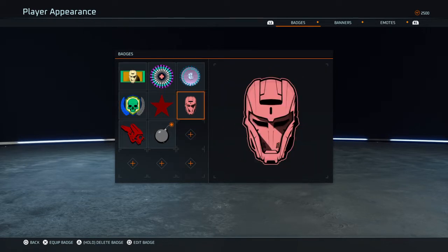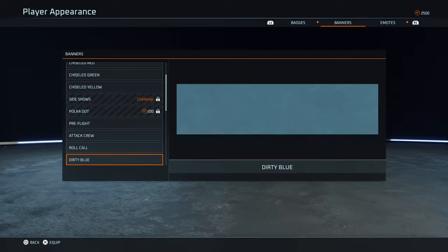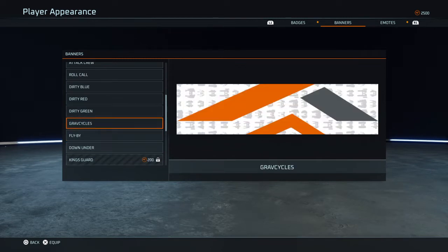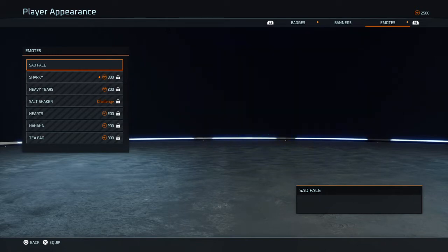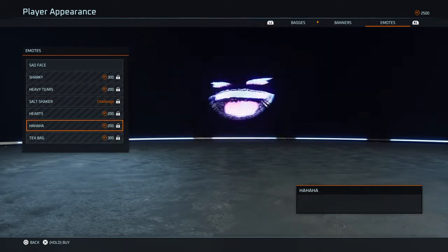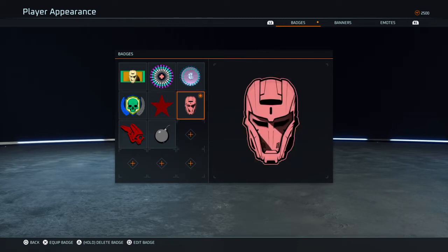Let's check out the menus - we've got badges, banners. That's what the grav cycle looks like. Then we have emotes, which I guess cost money - I do have 2500. Let's edit the badge.